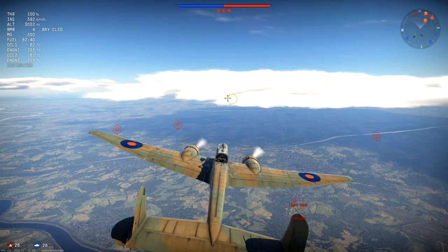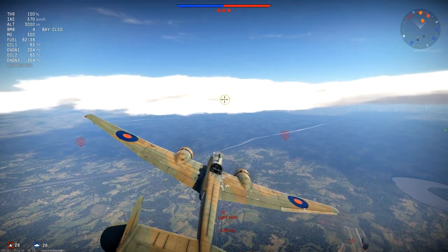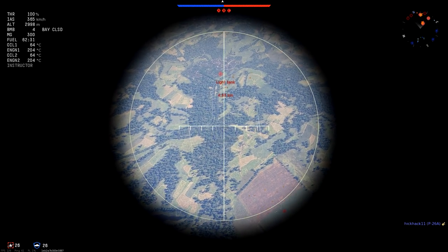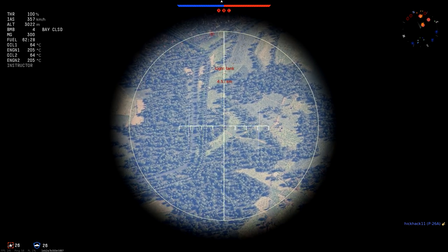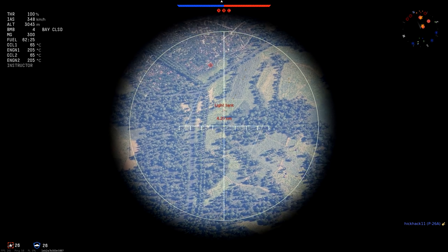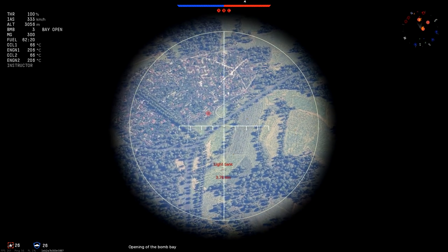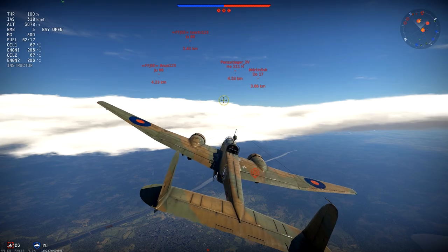Hey guys, so here we are in the match. We've been diving slightly from the bomber spawn. We have to go into the bombardier view to see if we can hit some targets. I took away the AB aiming cross that was always there. I opened the bomb bay and now I only dropped my first bomb — I was kind of screwing around there.